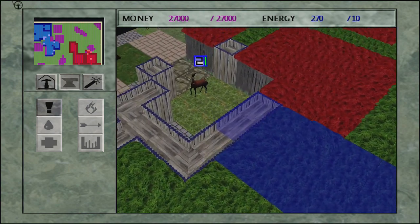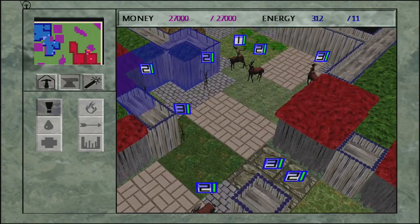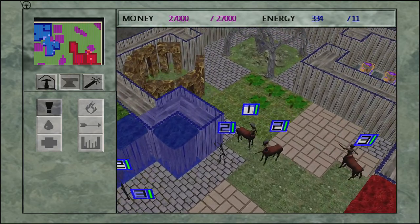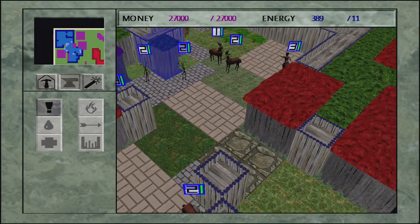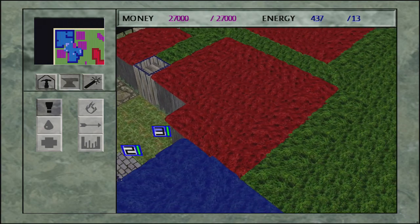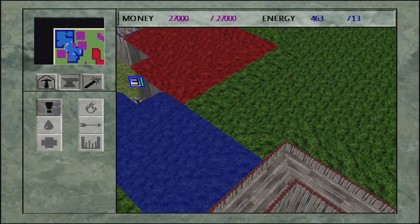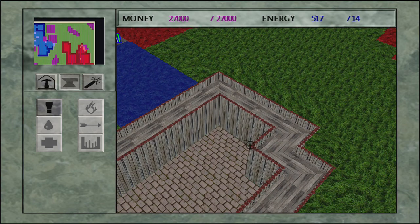I don't know how many centaurs I have now — looks like I have four. I haven't seen anything spawn in. So now let's try to attack. The way I know to do that is to go to the spells and do a battle call.